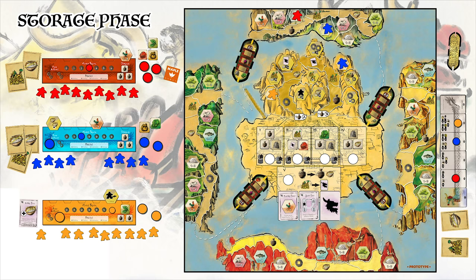First, each player looks at their remaining goods tiles and may elect to keep up to 3 for the next round as indicated on their player board. Any offering tiles not stored are sold for 1 coin per tile. Players may also elect to sell treasure cards for 2 coins per card. Treasure and food cards do not count as goods to be stored. After this, players prepare for the next round of play unless this was the final round.